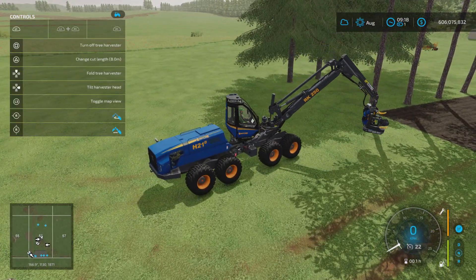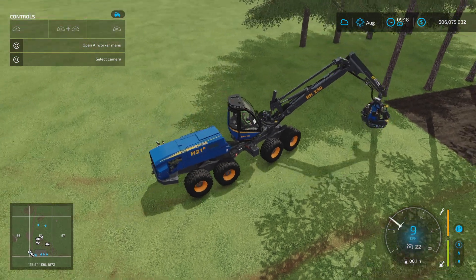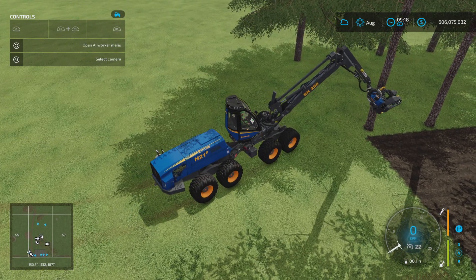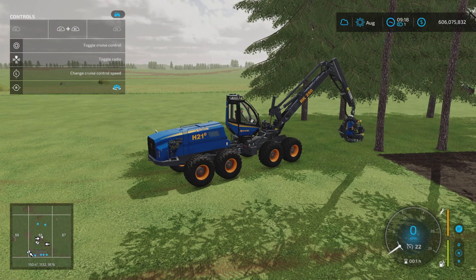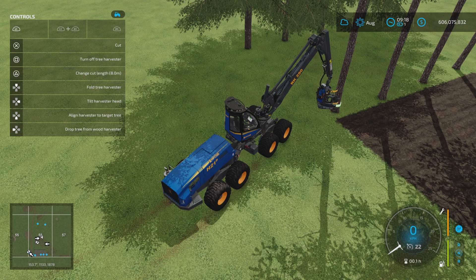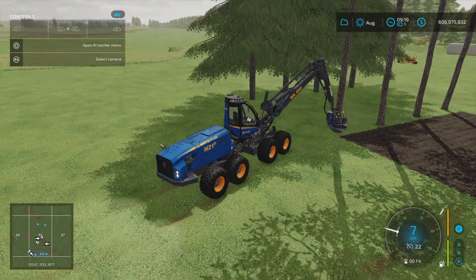Once you get a rhythm going it's not too hard to get these trees cut down pretty quickly. Just play around with your camera angle, cut-head position. I've got the align marker there so I'll hit align — all good to go, cut that, and then drive forward.